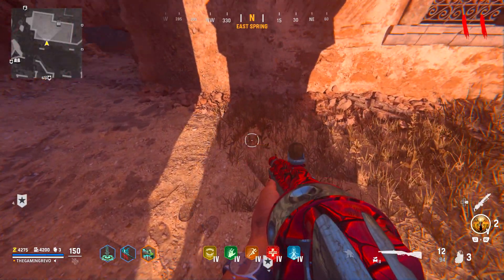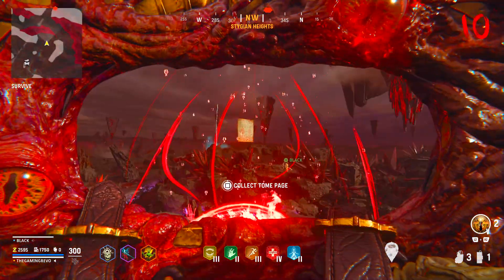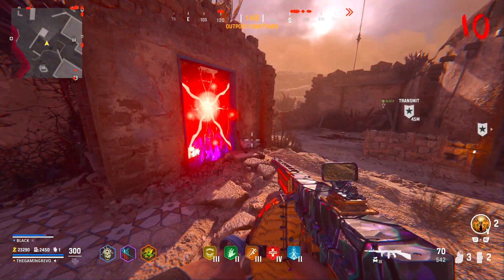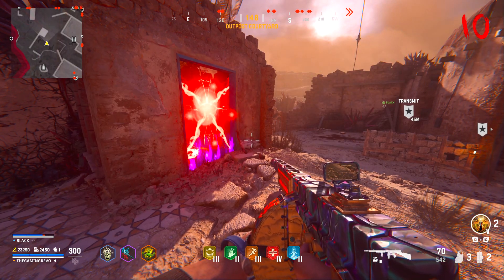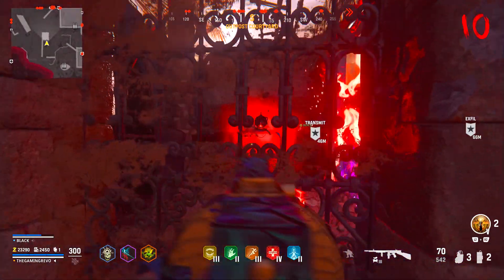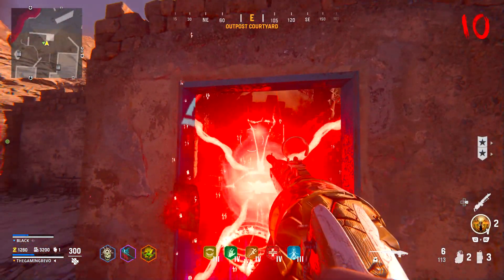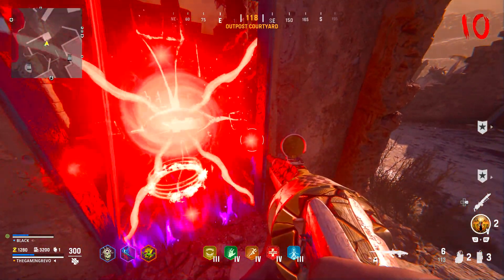Once you've managed to collect all four pages — this doesn't include the page you get from the main quest with the Decimator Shield — you can then make your way to the Outpost Courtyard in the Egyptian hub. There is a room closed off by one of Cortifex's spells. Behind the door, you will either see a free ray gun or a free death machine. There might be other potential loot behind this door too, but those are just the ones I've seen. Place the four pages on each of the four corners of the containment spell.